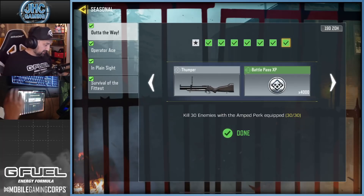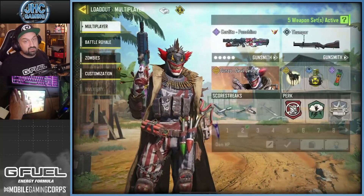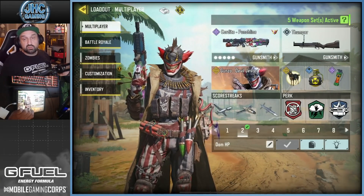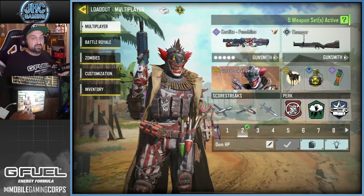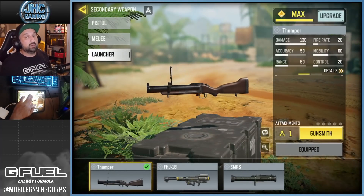Then you're done — you just need to get 30 kills with the Amped perk equipped. That's the perk to swap weapons faster. You should have this perk unlocked; if not, you can probably buy it in the credit store too — that's where you buy everything if you miss the grindable event. Just use your favorite gun, go 10v10 again. 30 kills on 10v10 is one or two games and you're done. That's it — you unlock the Thumper in probably less than two hours.